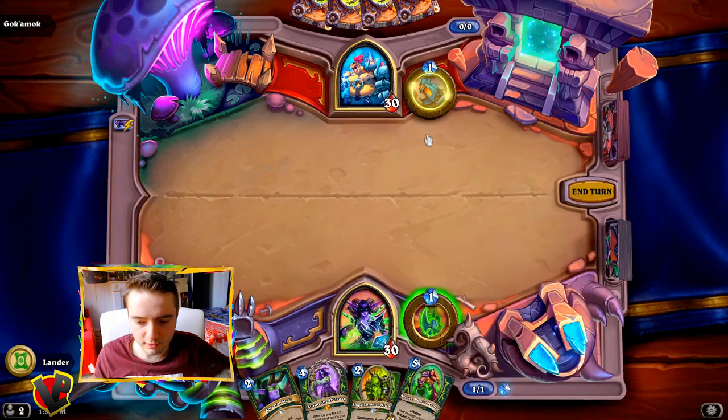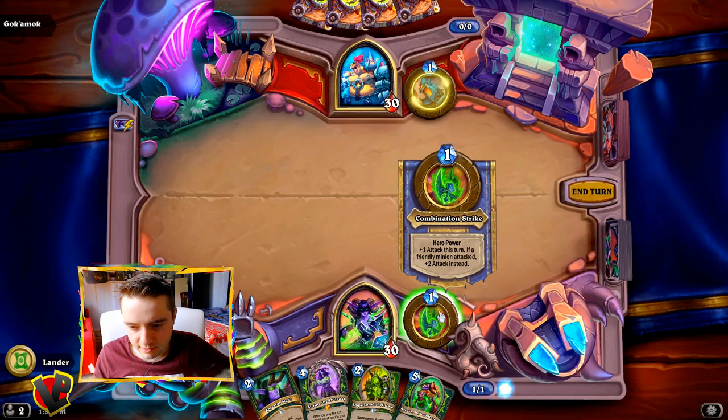Kornak — that can be useful. Plus one attack, and if a friendly minion attacks, I get plus two.